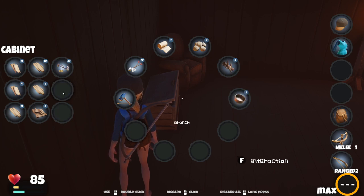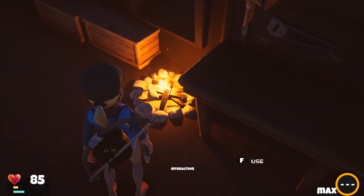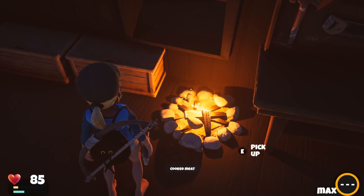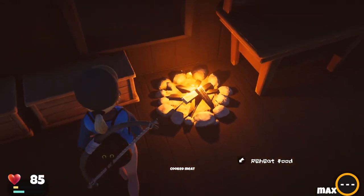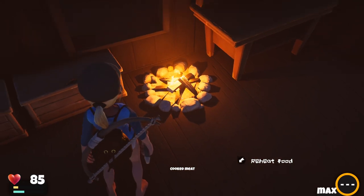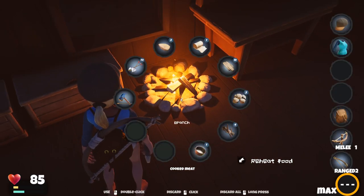We only have four of those. Take all of these. Let's make two more boards with that. Perfect. Let's go check on our food — cooked meat! Let's take it up. Do not let it burn. This is going to run out really fast, and when you want to put more fire fuel in it, you just hit tab to open your inventory and then right click on branches and it will add it to it.